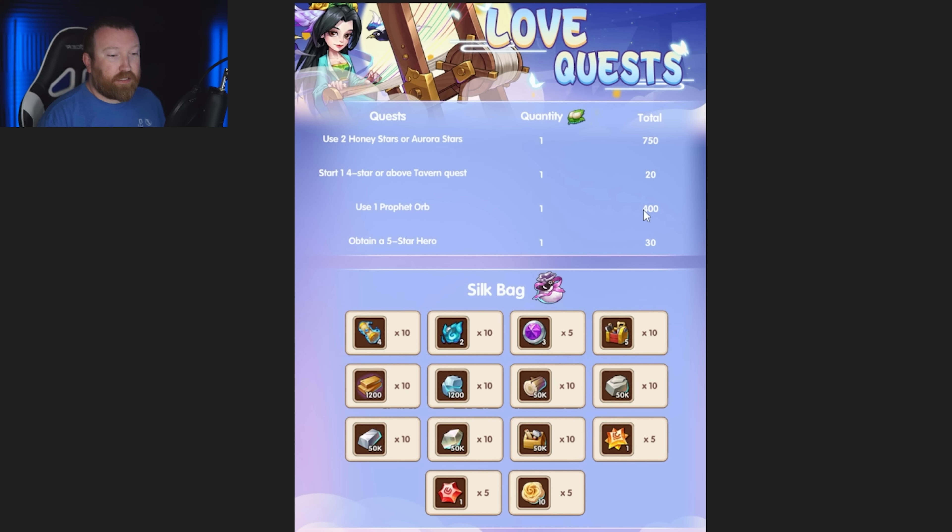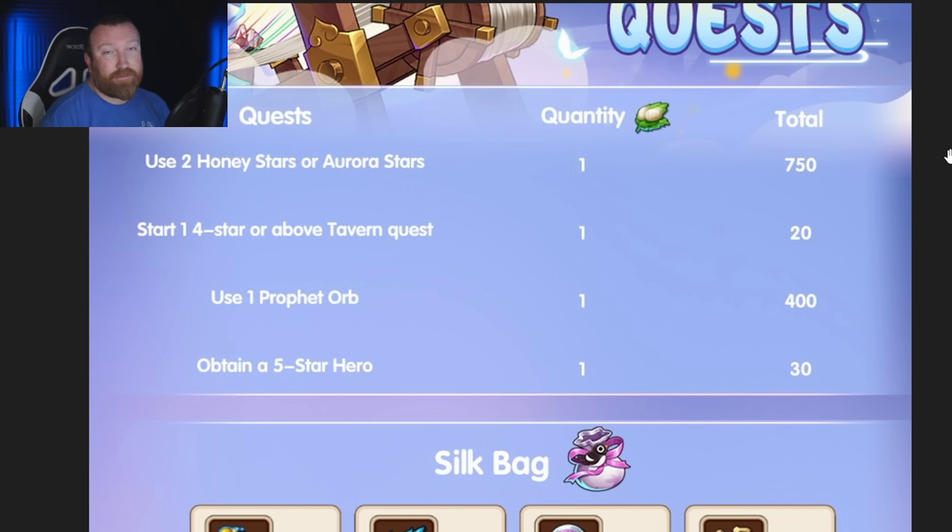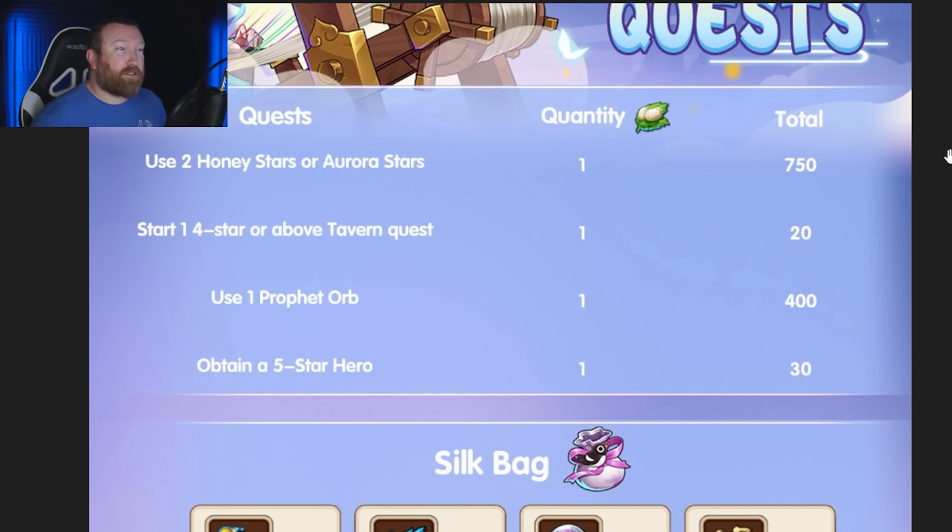Option two for spenders is continuing to purchase the pack — that's the big important one for the 15 love threads; it makes other things a lot easier. If you only do the bare minimum honey stars, around 200, you'll only need about 50 prophet orbs — really not that much. Getting one loop done if you're getting that pack is ridiculously easy this week. But if you're going for two loops as a spender, you still buy the $100 pack for those 15 love threads, then you'll need about 360 prophet orbs, finish out these two events, and about 500 honey and aurora stars — 250 more — to get to 750 silks, plus the 15 love threads from the pack.